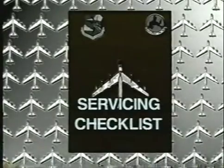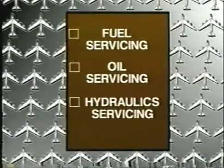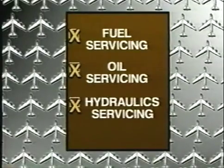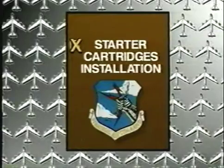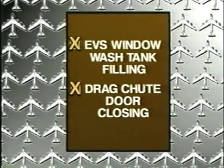First we'll review the tasks that must be performed prior to another flight. These include fuel servicing, engine oil servicing, and hydraulic system servicing. Then we'll look at some tasks that may need to be done in certain situations. These include starter cartridge installation, EVS window wash tank filling, and drag chute door closing.